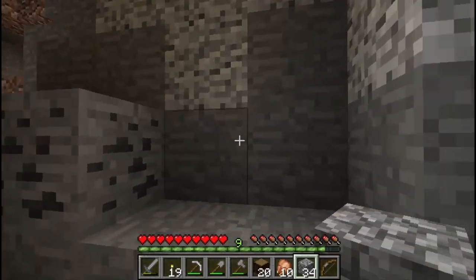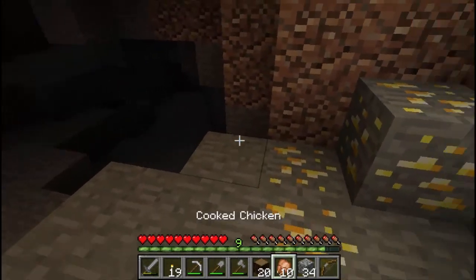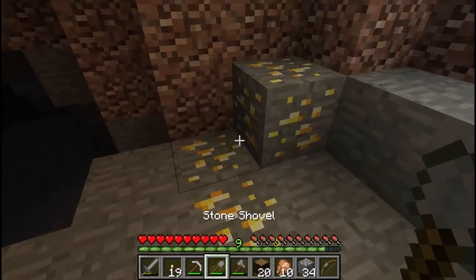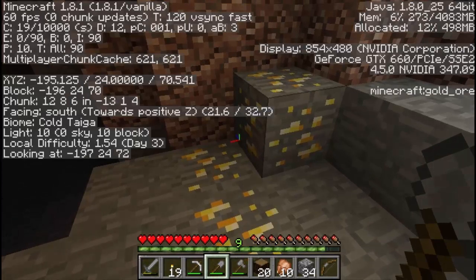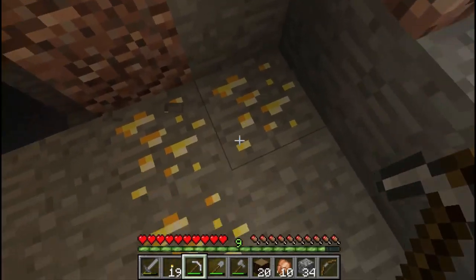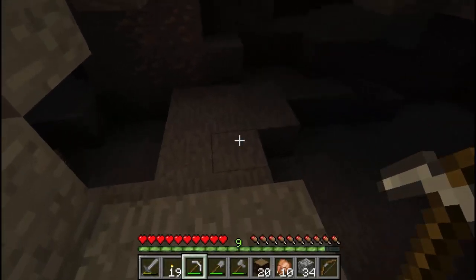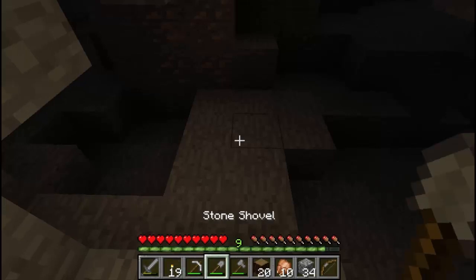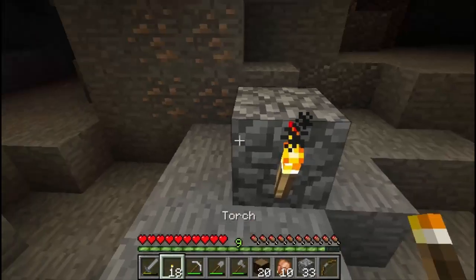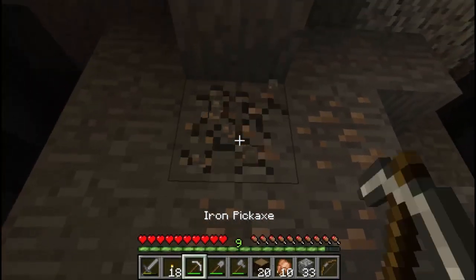Here's a rare item — gold. Let's check how deep we are with F3: we're at Y level 24, which means we're 24 blocks up from the bottom. We're down in a layer where decent materials can be found: gold, diamond, redstone, and lapis. Diamond is still going to be incredibly rare, but it's common enough to find at this depth. Let's mark the junction with a torch and grab that iron.